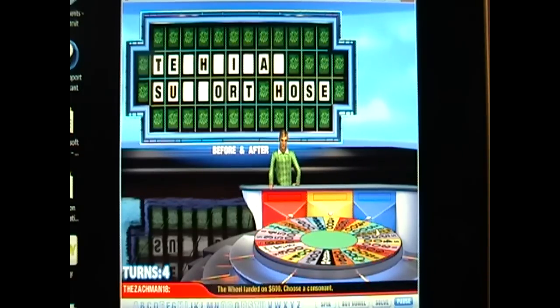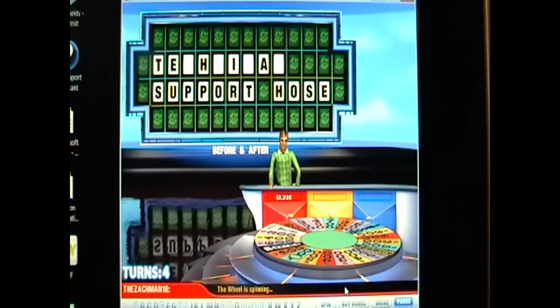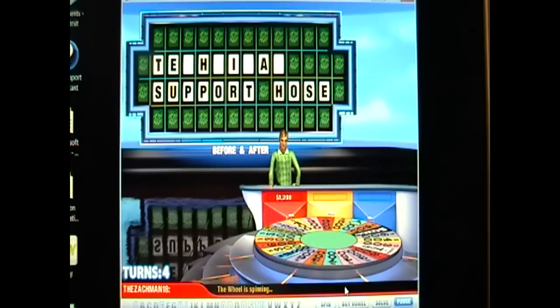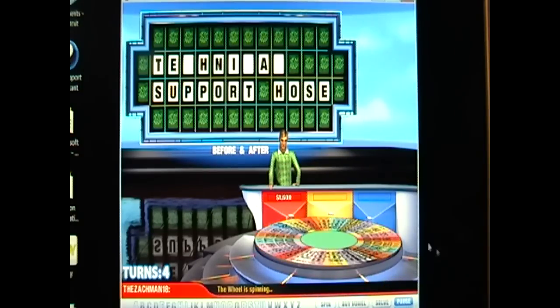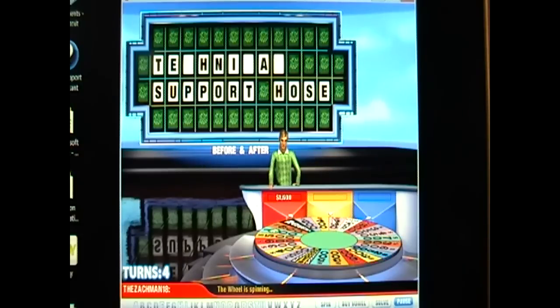600. Let's go with a P. I'm going to spend one more. We'll keep spinning. 400. Let's go with an N. Spin. I know what letter I want to call on next, and I'm pretty sure all of you at home know what the solution is. We are not having good luck today, ladies and gentlemen.